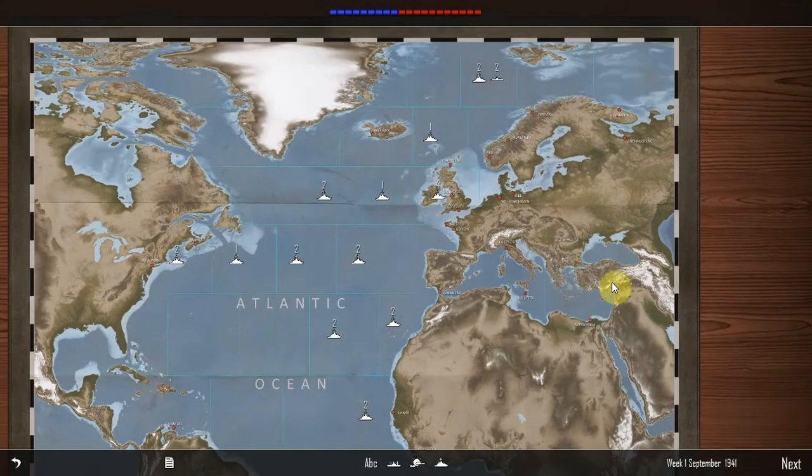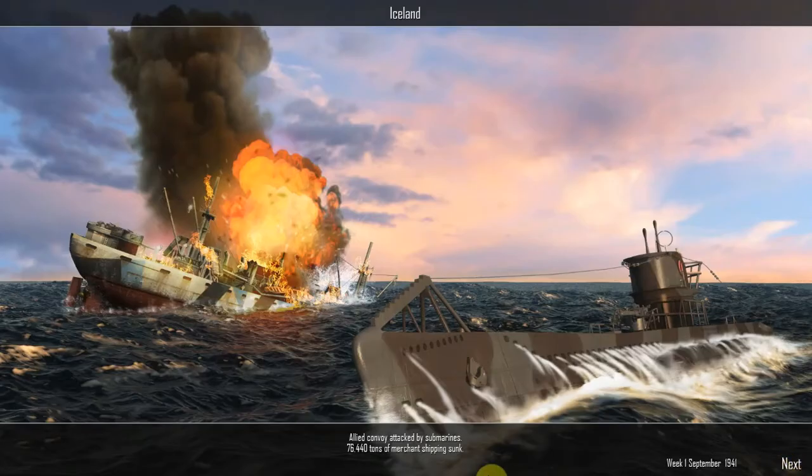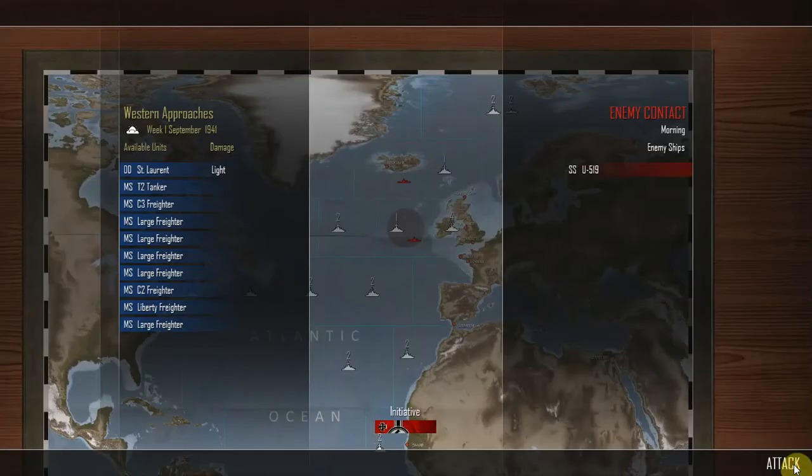I think we can carry on now. Iceland, Allied convoy attacked by submarines — 76,440 tonnes of merchant shipping sunk in week one of September 1941. So not a good start. They've gone — I'm going to assume that these U-boats that were in Iceland, or rather one U-boat, has tried to come down to the western approaches now. Because there's an enemy contact here, just one submarine. We have our first engagement and it's in the western approaches.